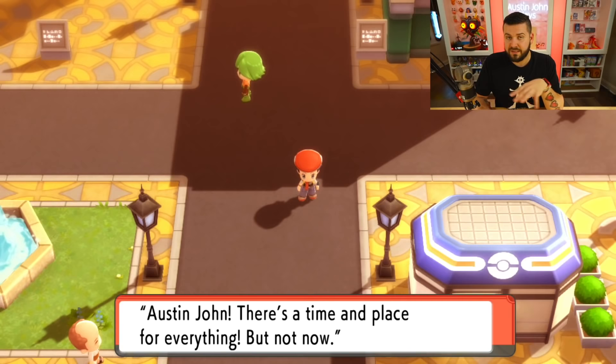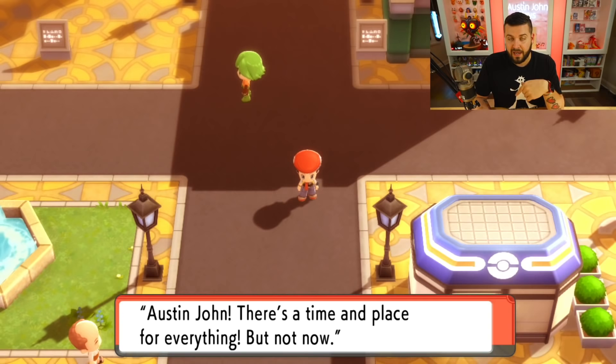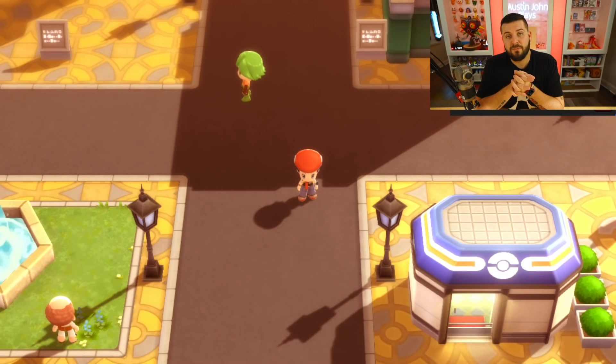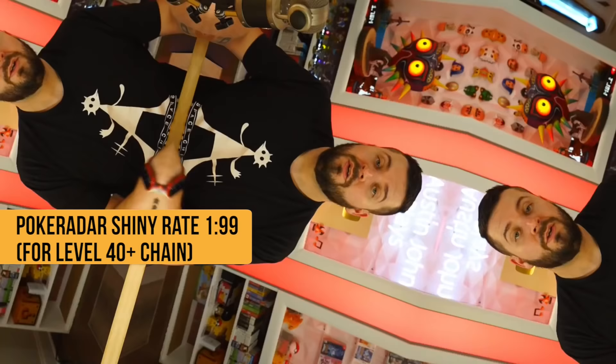The Poké Radar is a key item. If you use it while standing in a patch of grass, patches of grass are going to start rustling around you. Your objective is then to walk to various patches of grass, getting the same Pokémon over and over until you have a chain. The chain needs to be high enough for you to have increased shiny odds. This is also a way to get a Pokémon with guaranteed max IVs. The best part: the shiny rate once you hit a chain of 40 has been changed from the previous games — it was 1 out of 200, it's now 1 out of 99.